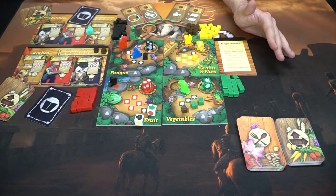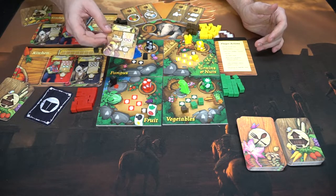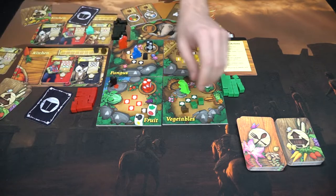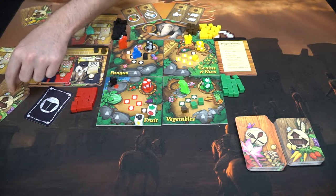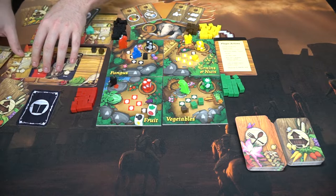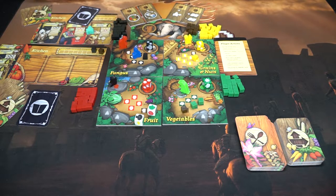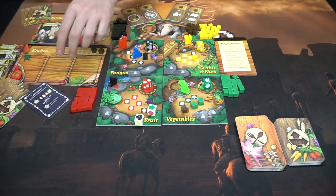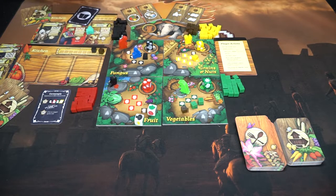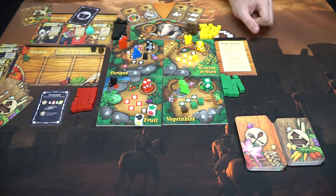The game ends after you've fulfilled four recipes. When you fulfill a recipe — by being on the correct animal's space with the required ingredients — you score those points to the side. At the end of your turn, if you have a recipe card in hand you can add it to the field for more points and to meet certain objectives on your card. When four recipes have been completed and removed, that triggers the end of the game. Every player gets two more turns starting with the first player. After that, flip over your bonus menu item, score points from your tableau, and whoever has the most wins.